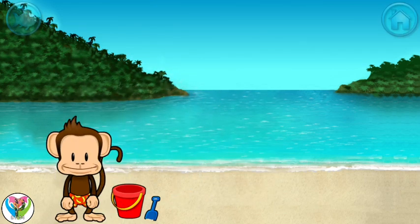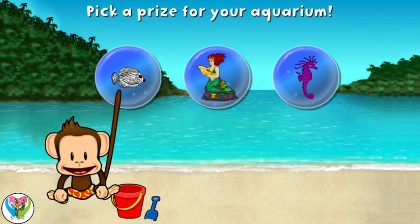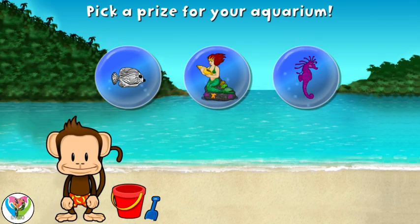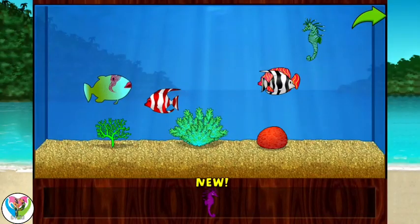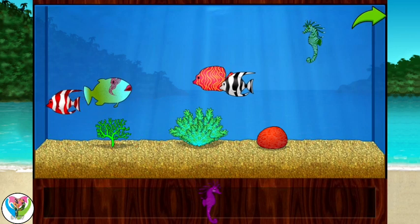Stupendous! You want to pause. Add things to your aquarium by dragging them from the tray. Touch the arrow to get back to the beach.